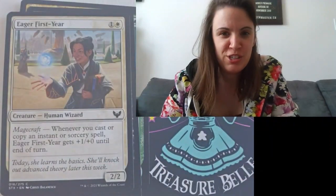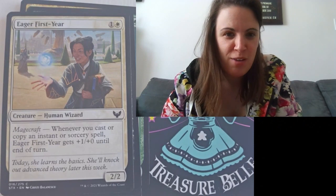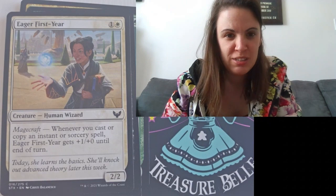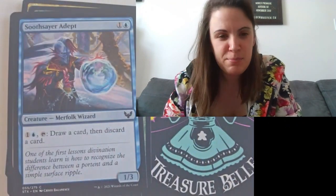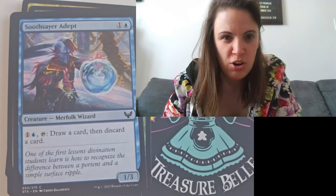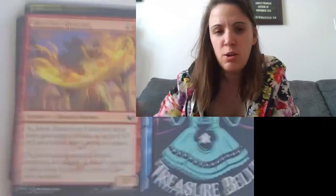Eager First Year. Look at me, I'm learning — I can only read off the screen. Magecraft: whenever you cast or copy an instant or sorcery spell, Eager First Year gets plus one, plus zero until end of turn. Now we have a Soothsayer Adept — one and a blue to draw a card, then discard a card. That can be nice to get stuff out of your hand if it's not working for you.